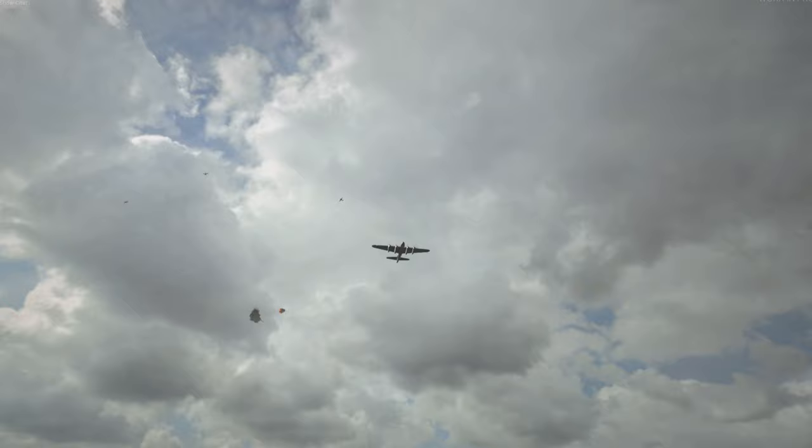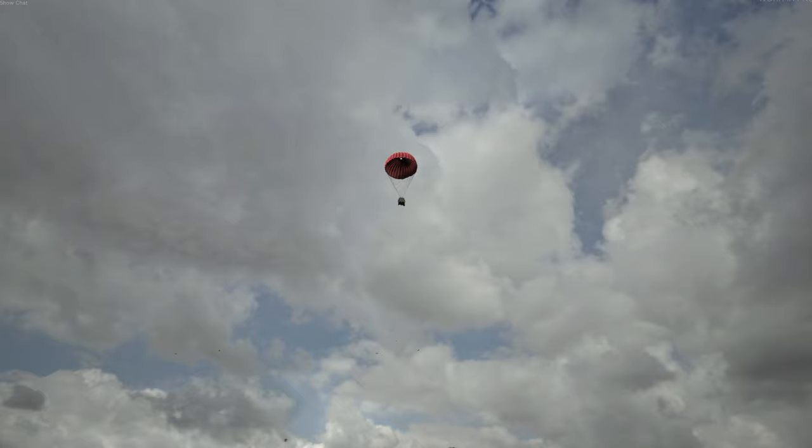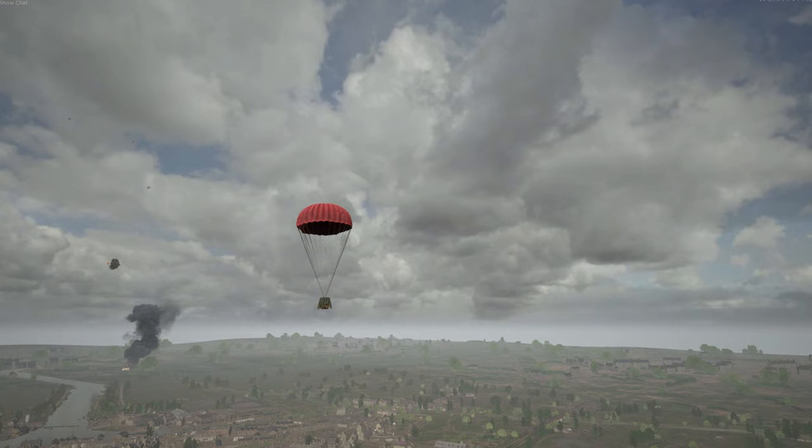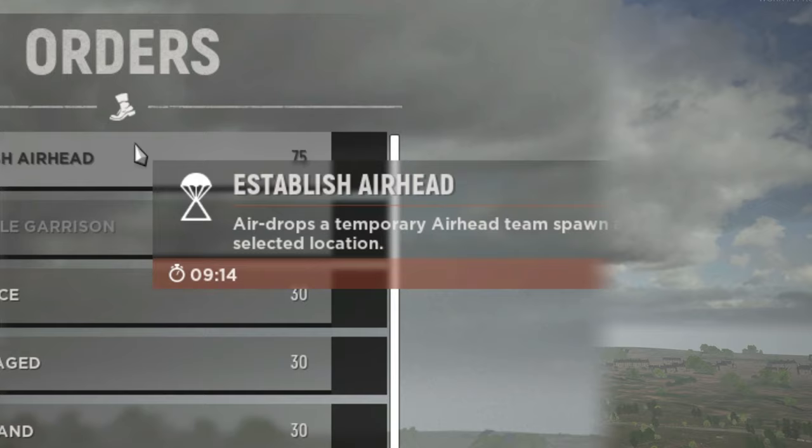Here are the abilities that use manpower. Establish Airhead costs 75 manpower and allows the commander to deploy a temporary garrison from a plane anywhere on the map, even behind enemy lines. The airhead remains in place for 3 minutes. This is amazing for launching surprise attacks from the rear or the flanks.